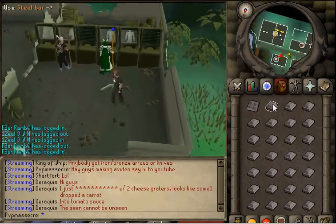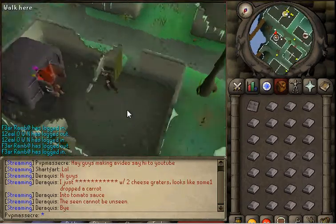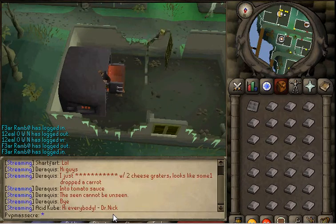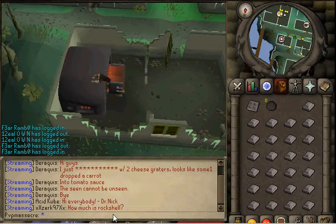What you do is take the steel bar and go to a furnace and make cannonballs. This is profitable because for each steel bar you make 4 cannonballs, and each cannonball is 220 GP. Since the steel bars are worth 600 GP, you make 400 GP profit.